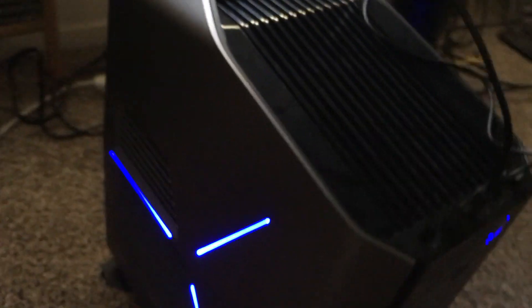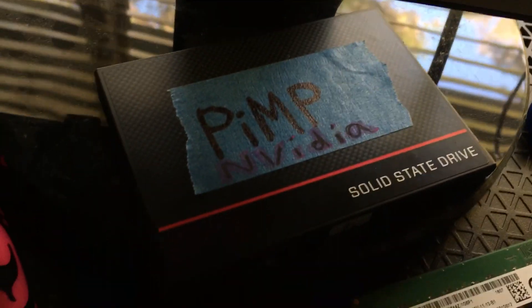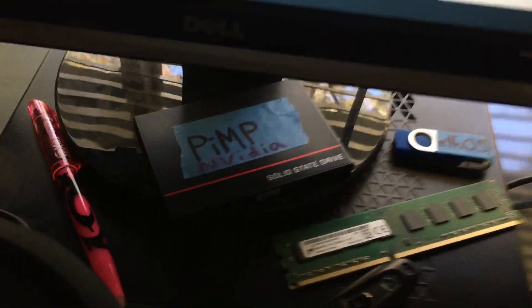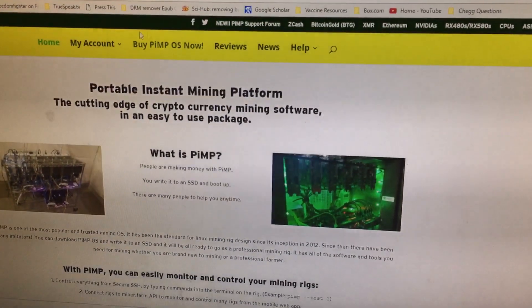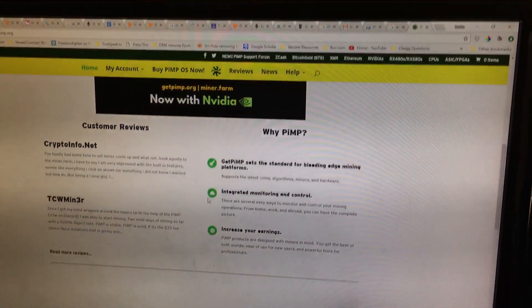It's got a solid state in there, but it's not running the OS on the solid state right now. It came packed with Windows 10 and I haven't ported the OS over yet. I'm going to experiment with booting Linux and some other systems on it later for mining. I want a persistent install on a flash drive. I've got PIMP on this 120 gig SSD — that's an OS designed for mining specifically.